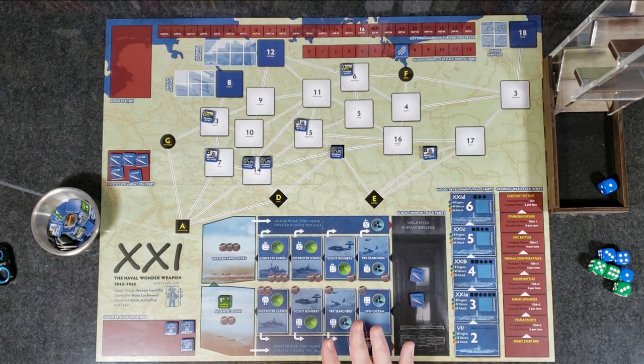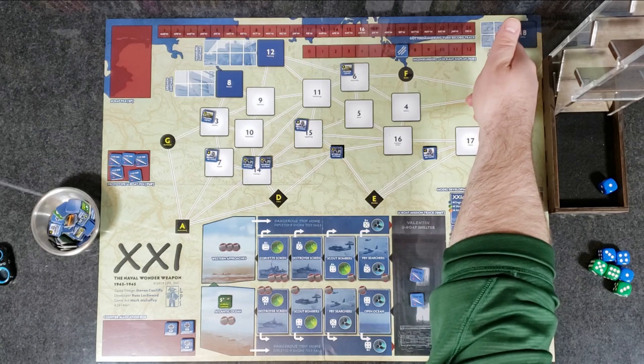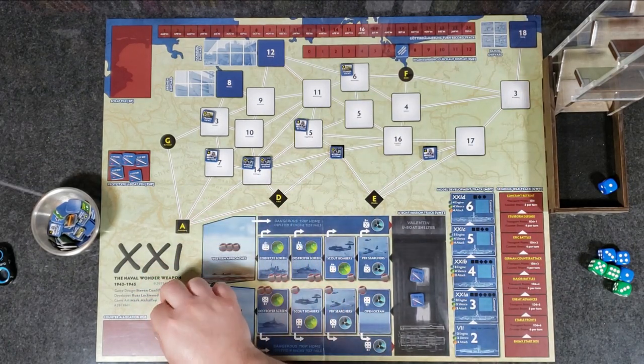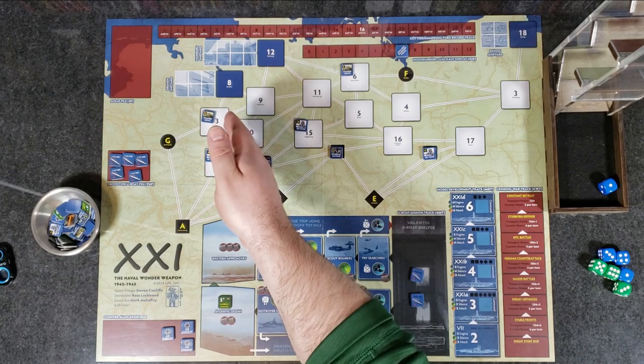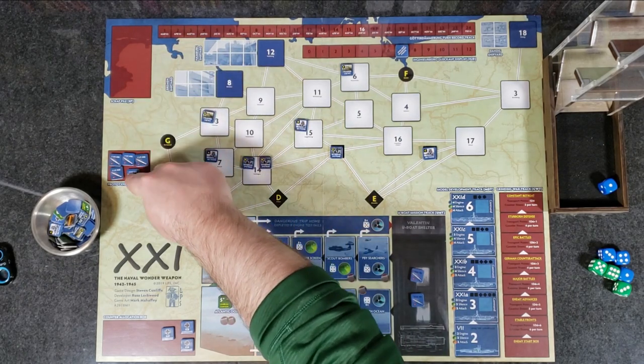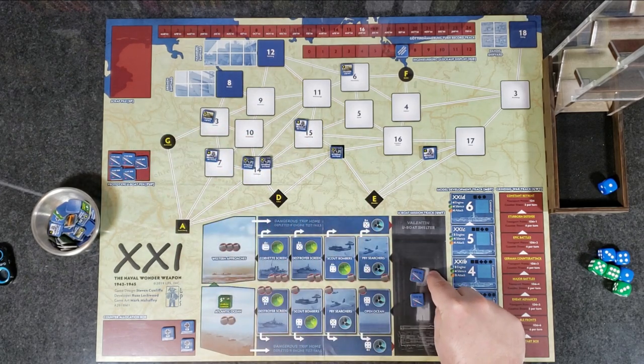Now the construction phase — we skip it this turn because we don't have enough resources yet. If you had enough resources in a shipyard and an available IGB command marker, you would build a flotilla of subs: place everything in the scrap pile, grab the flotilla marker, and place it in the Valentin U-Boat Shelter for the next phase — the battle phase.